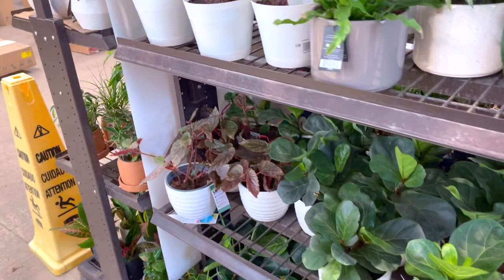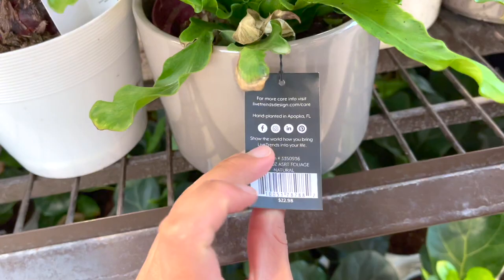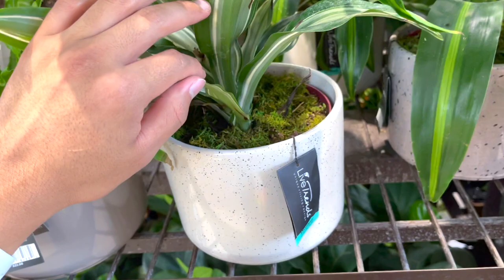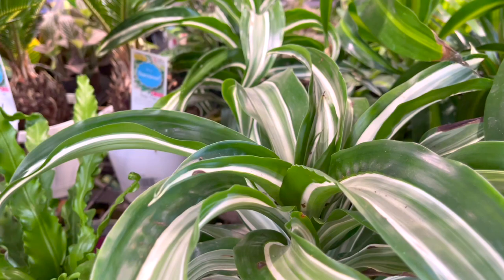This is called the Victoria Bird's Nest Fern for $23. I love the pot. And this other really pretty Tradescantia - it has like a Mastercore pattern for $23. That is so pretty. I love the white stripes.